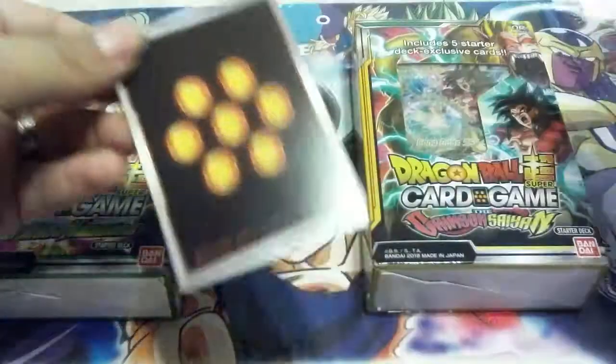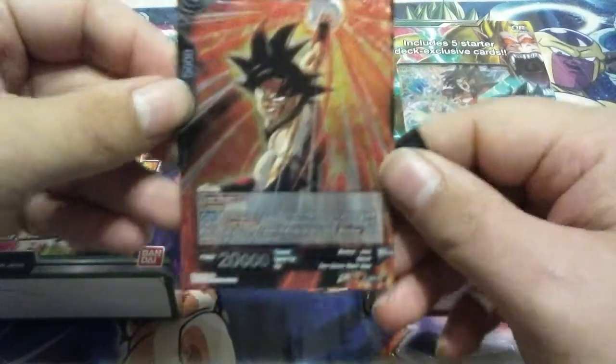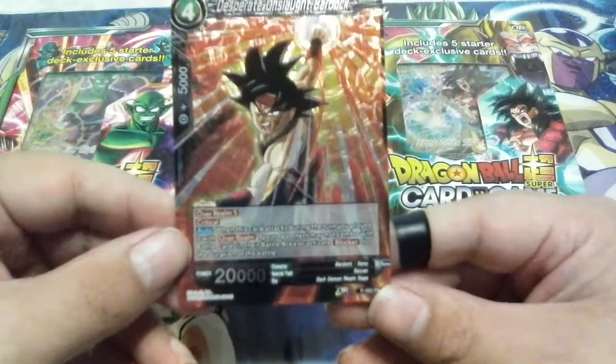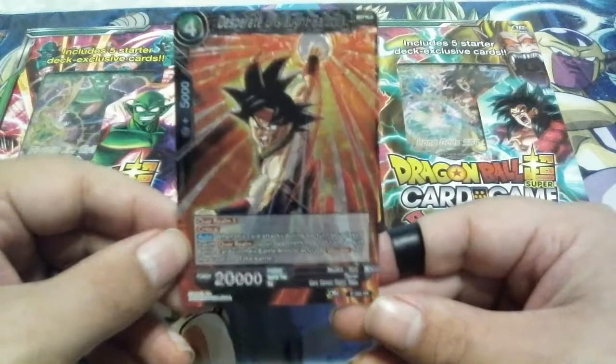Alright, let's see if I am lucky. And I am! Oh yeah, Desperate Onslaught Bardock. The reason I wanted this guy above all the other four Dash Pack promos is because this guy is going to have a nice place in my Father and Son Black and Blue Bardock deck.